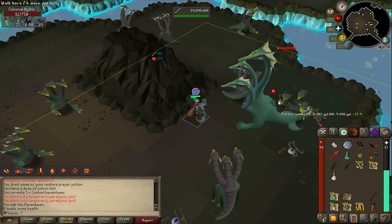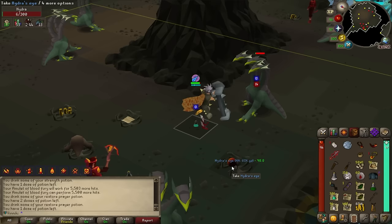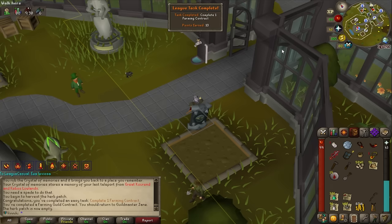A dragon thrownaxe drop — okay, first time I'm not getting the bloodthirsty one — still 138k XP. Level 97 slayer incoming — yep — and a brimstone key. We can't really use it anymore but we got another unique.